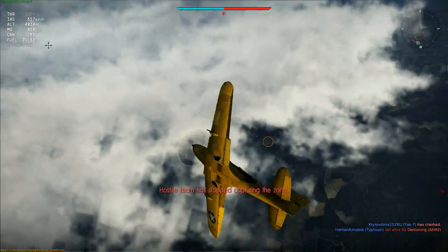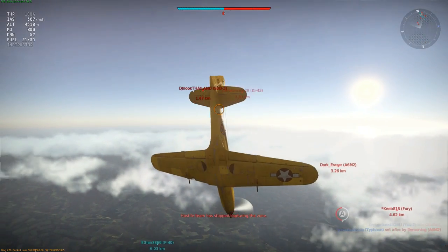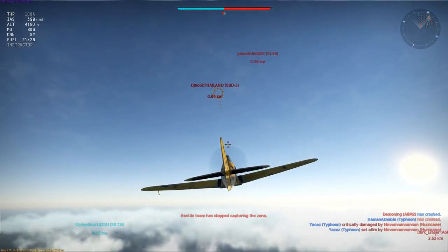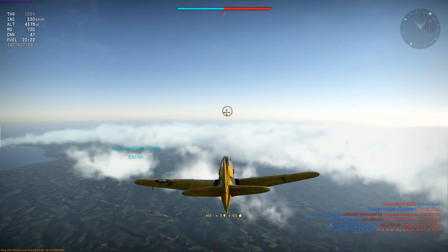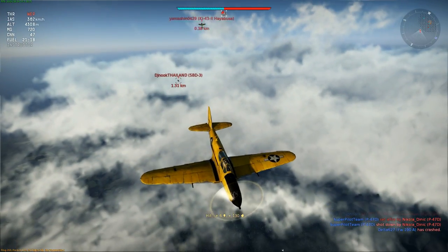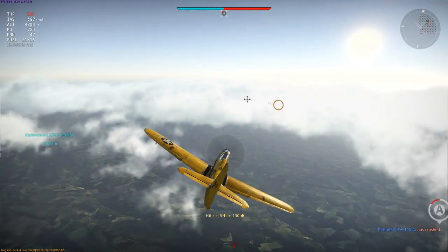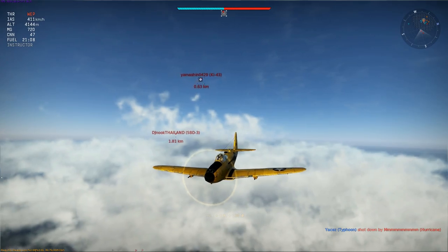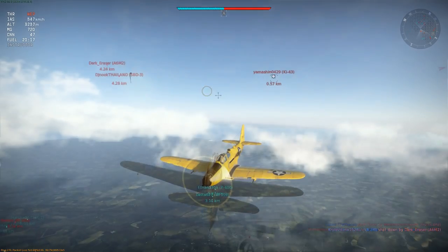To make matters worse, a low tier Hayabusa joins him and he's gaining on me. With the enemy team capping the zone, I decide to turn and risk a head-on before running back to stop the cap — and as usual I'm unable to land a shot. Head-ons are very dangerous in this plane because of the flammable wings. The Hayabusa is right on my tail — I simply could not fly away from him. I had to go into more dodging, eventually forced into a shallow dive, and only lost him once I entered a cloud bank.